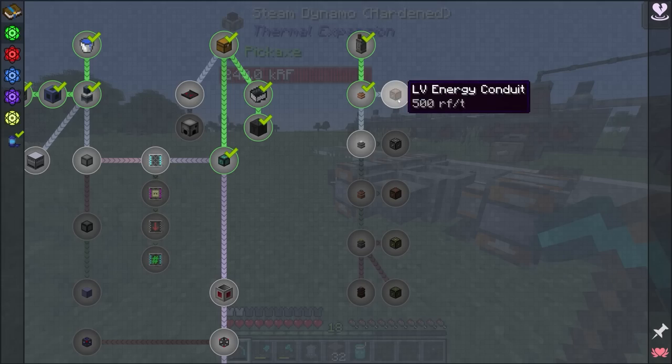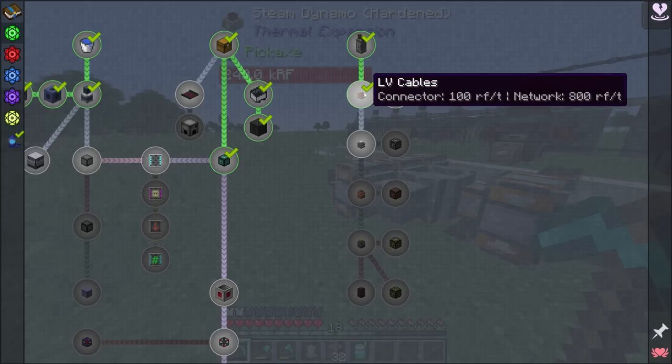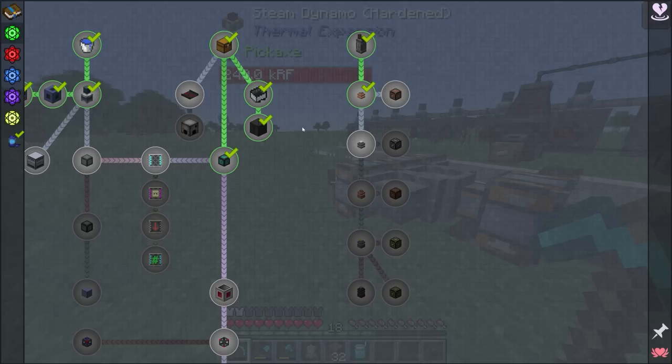The trouble with conduits is that it's much more difficult to run energy over a longer distance because you have to place a single conduit in every single block, much like item conduits — unlike LV and MV cables where you can run overhead wires over quite a long distance for a fairly cheap price.